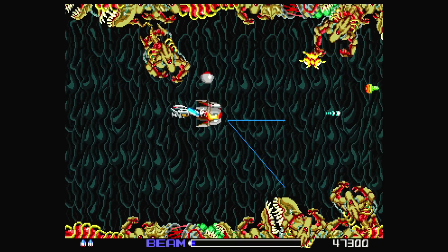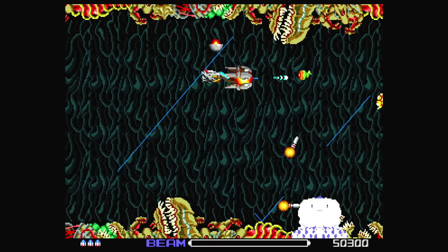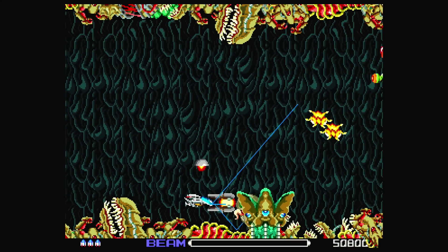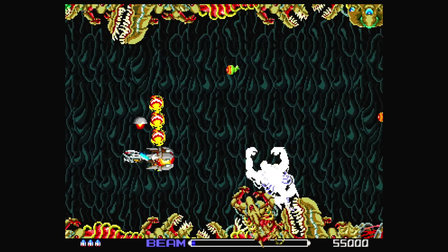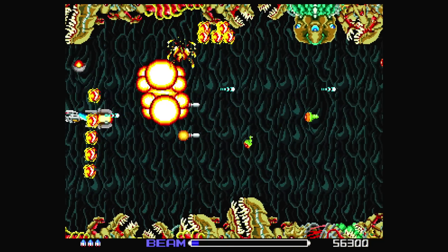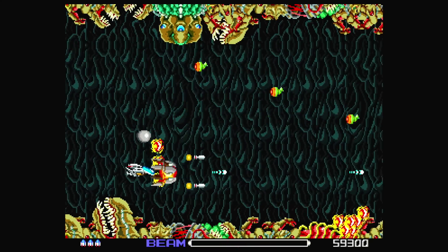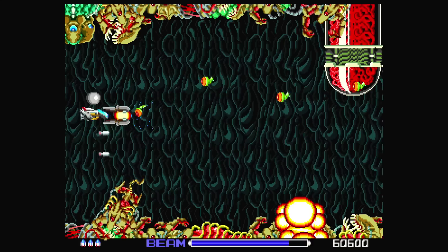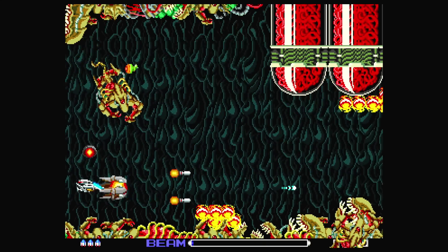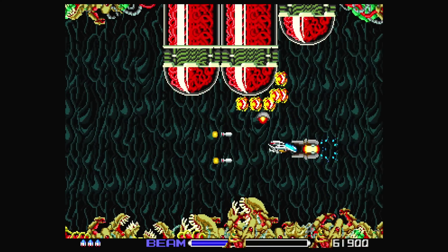Here I'm showing R-Type, converted to SuperGrafx by Chris Covell. This is an unfinished ROM, but it brings the SuperGrafx's powerful hardware capabilities to the original PC Engine and TurboGrafx-16 game, and the results are incredible. There's no flickering at all, everything runs at a smooth 60 frames per second, and the sprites look glorious. It's one of the best looking R-Types, and Chris Covell's mod makes it even better, bringing it to the SuperGrafx platform.